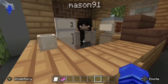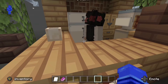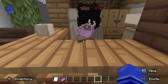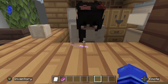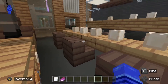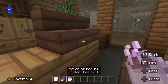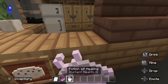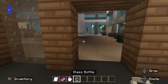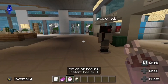Are you going to give me a drink, Mason91? What drinks do you have on offer there? You are going to have some yourself, and one for yourself. You are going to drop one - I will go and pick it up. There we go - the Potion of Healing, Instant Health 2. We have finished in the coffee shop with a glass bottle and have enjoyed our Potion of Healing.